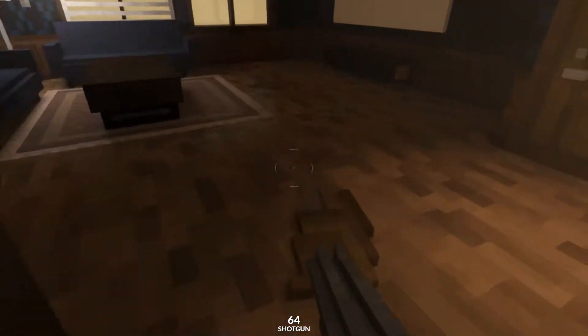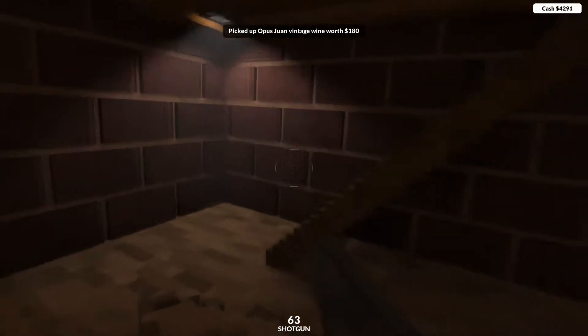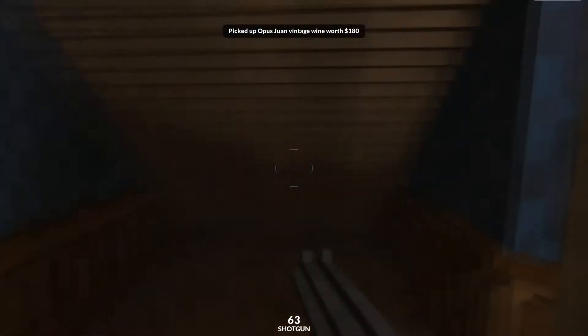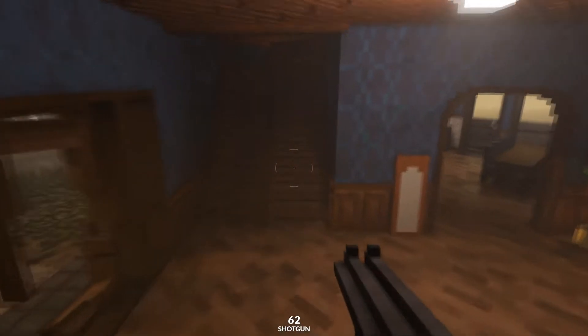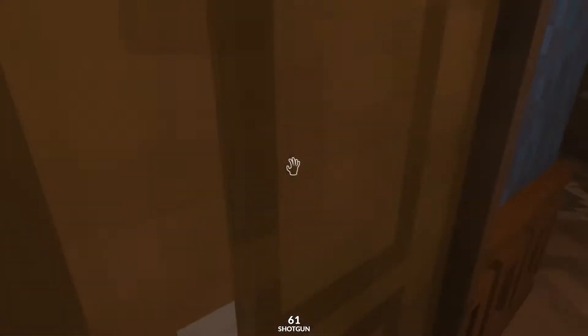We're gonna go into the main manor, into the pool room, go straight through the floor and find yourself some vintage wine. We're gonna come up, go straight through the stairs, through the next stairs, and grab ourselves a vacuum cleaner. Come upstairs all the way into this middle office.